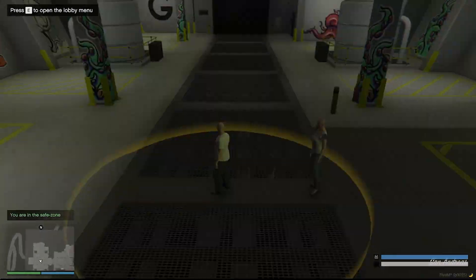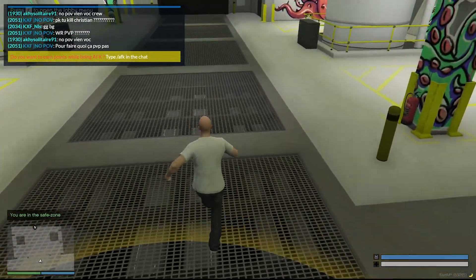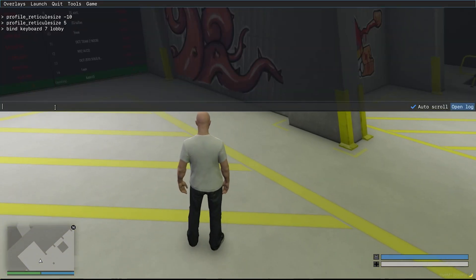If I press 7, I automatically get transported back to the lobby. And that's it — that's how you can bind a command. Now if you want to unbind this key, you need to type in 'unbind keyboard' followed by the key.